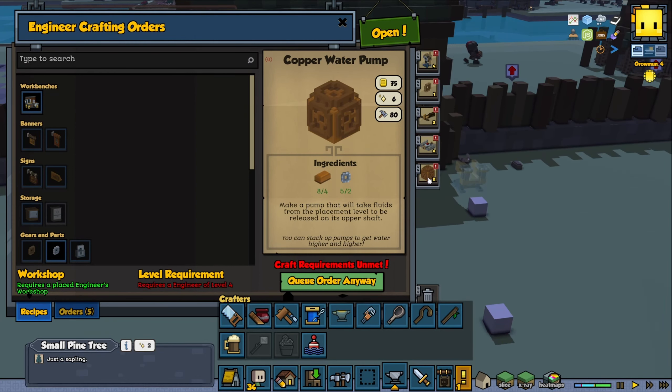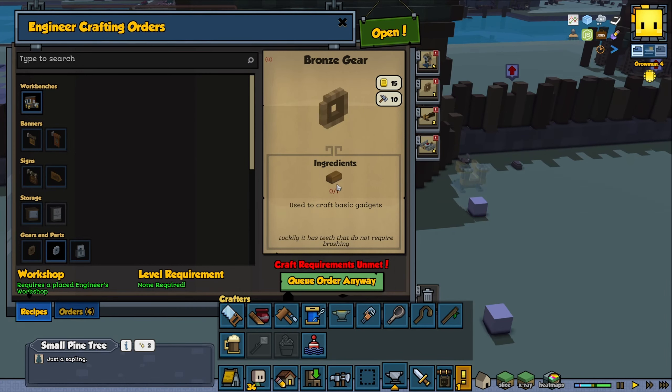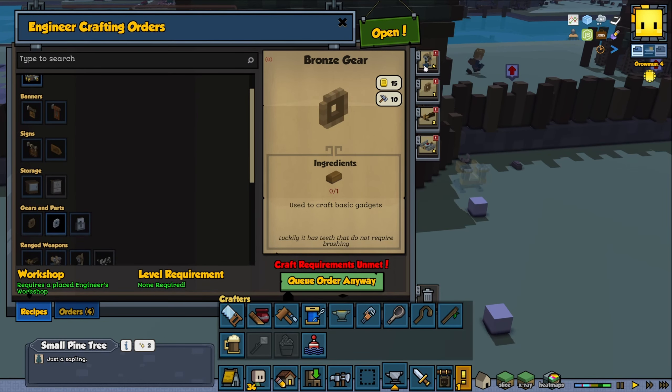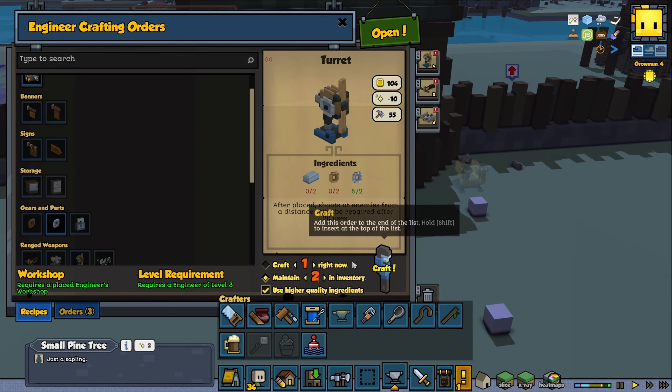This one we can cancel for now, and we're gonna cancel that one as well. This one should be able to do, and bronze ingots we should be able to do as well. So what I'm gonna do — I'm gonna remove that, and instead we're gonna maintain two. That should be good; we only use like two of them most of the time.